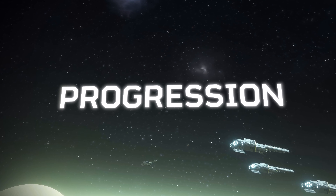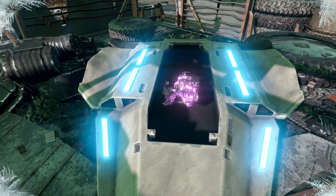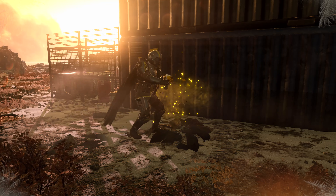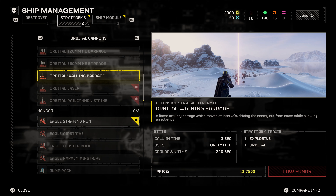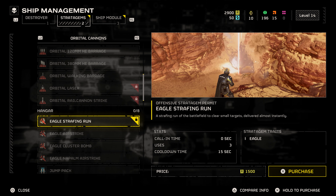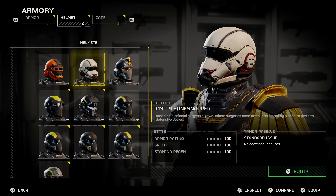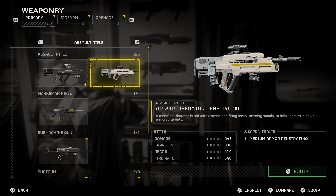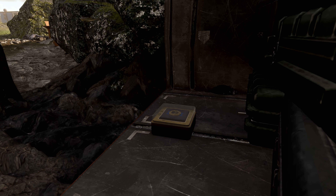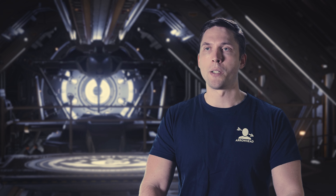You have your Helldiver Destroyer, and it can be upgraded. In the ship management, you buy bigger guns and better eagles, and to get those you need samples, which you find on the level — but you need to extract to bring your samples back to your ship. The requisition you use to buy stratagems is earned mainly by doing your missions. Most of your personal equipment — armor, helmets, primary weapons, grenades — is acquired through your war bond, and in the war bond you need medals, which you get from doing operations and orders. You have a lot of stuff to choose from to create a loadout that fits your playstyle.